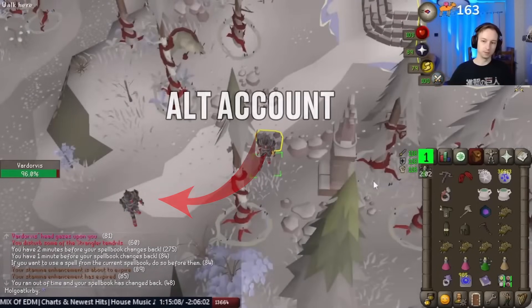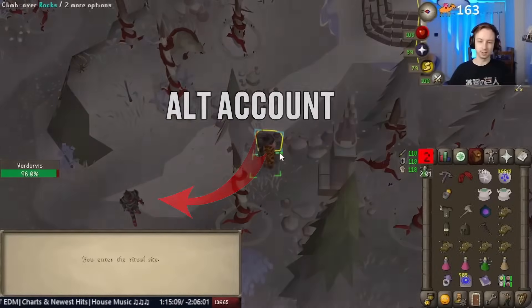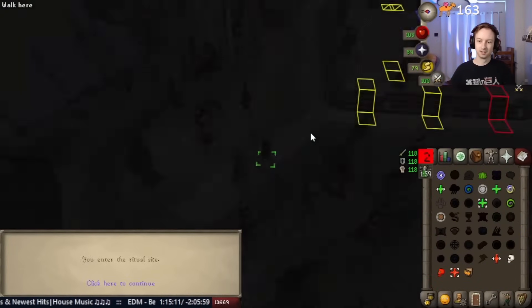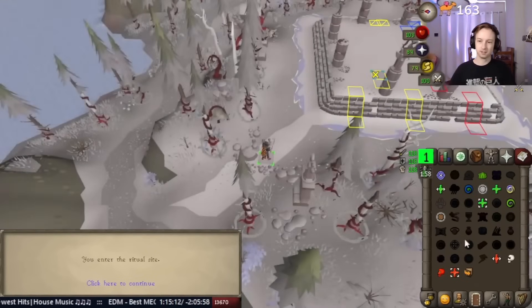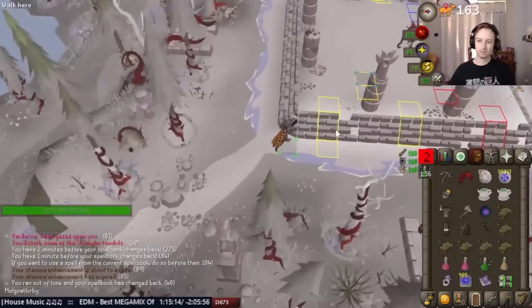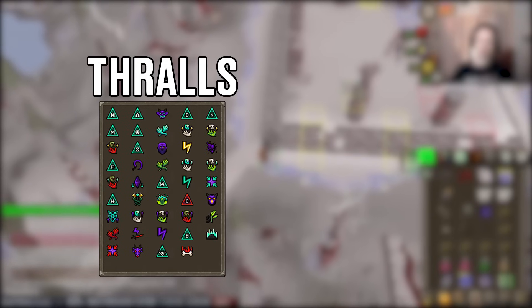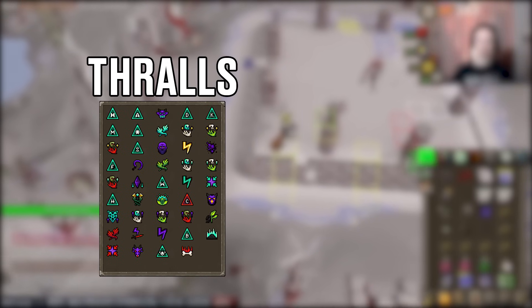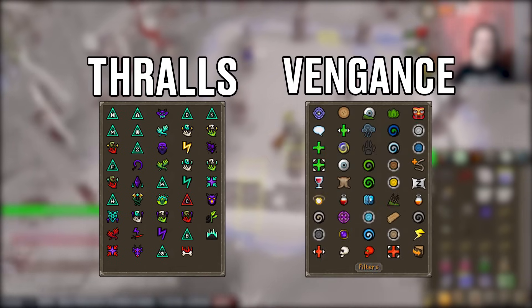Secondly, you need to have an alt account just outside waiting. This alt account can restore your special attack and feed your supplies whenever needed. And then the fight begins. The very first thing Kirby does is use Spellbook Swap for two things: number one, to get a Troll from the Arceuus Spellbook, which adds roughly about 30 damage for the kill, and secondly, to get Vengeance from the Lunar Spellbook.